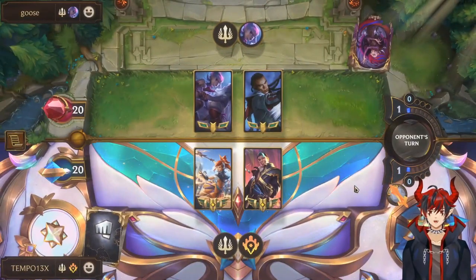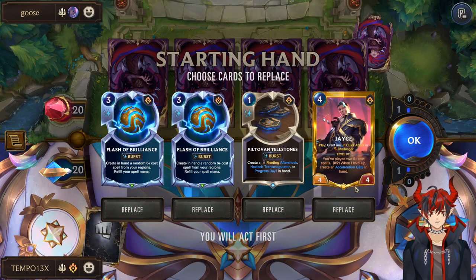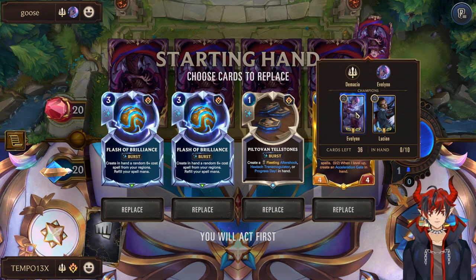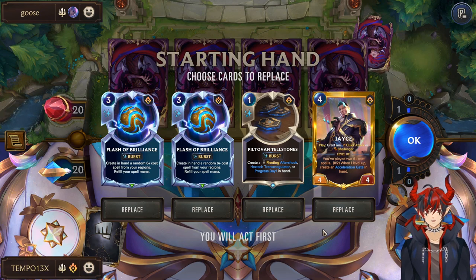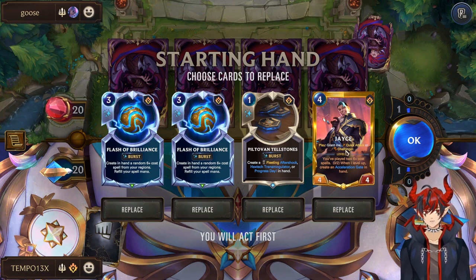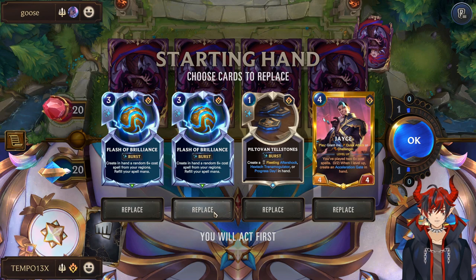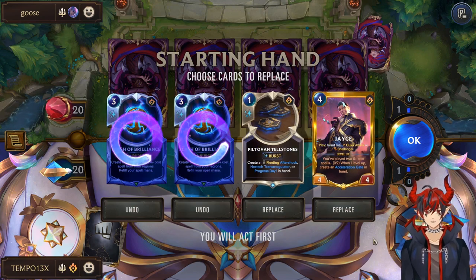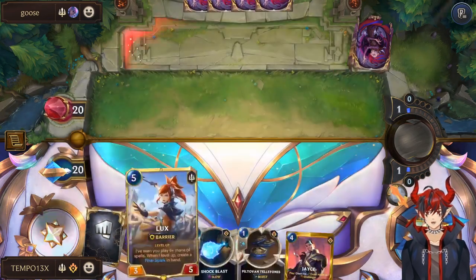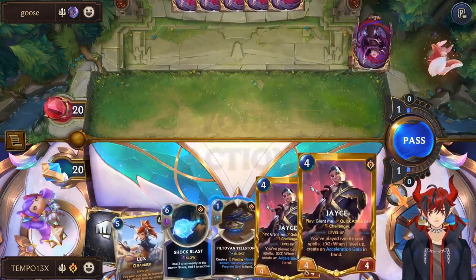For the example game we have the recently popular Lucian/Evelyn deck. It came up because of the Lucian rework and Evelyn buff with the Steam and Hate Spike, so they actually have great merit being played together. We have Jace, Flash, Flash, and Tellstones. If we saw Lux instead of Jace we'd be very happy with double Flash, but I want to pitch both Flashes and keep Jace and the Tellstone because Aftershock is really nice to kill one of the husks.